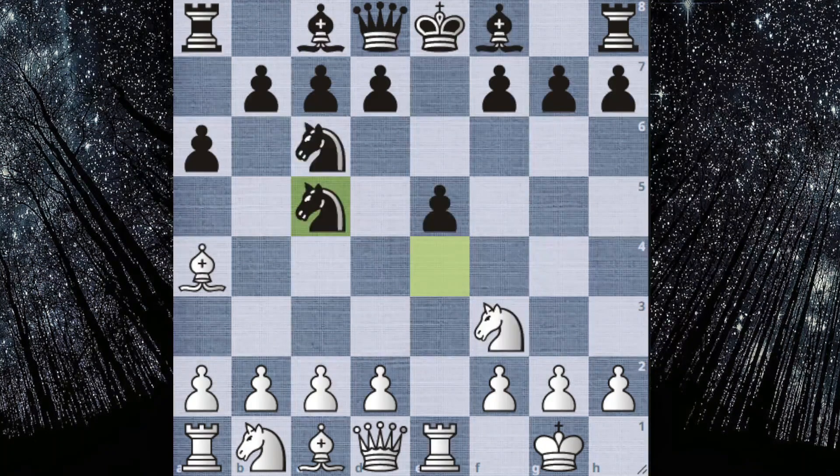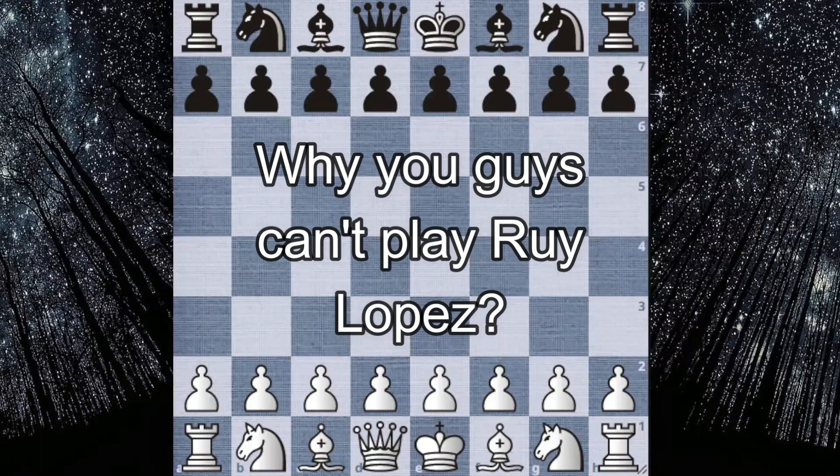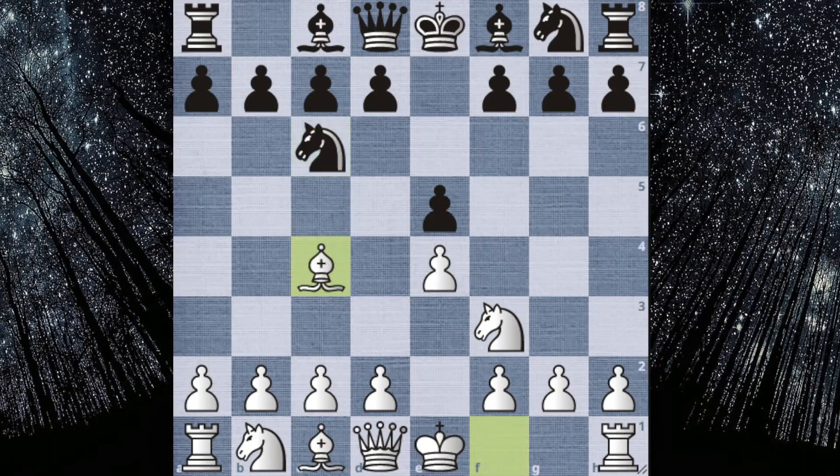The best move for white is actually to take the knight and then play d4 and play the position like this. That's why you can't play Ruy Lopez — because your lazy Italian bishop can't move from c4 to b5.